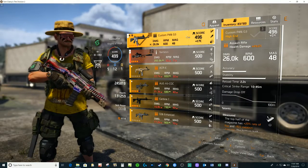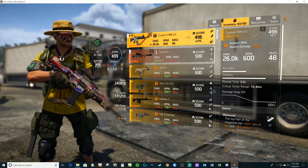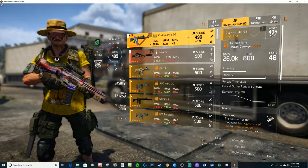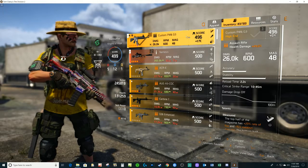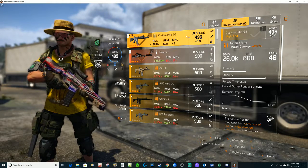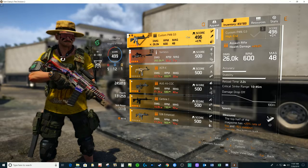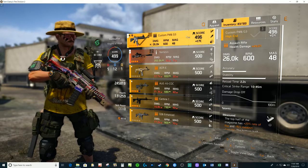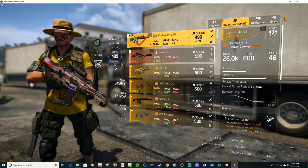That seems like the fastest way to do it. Now you see the second half of the magazine stats: 26K damage, 600 RPM. So I ran the P416 into the second half of the magazine and then switched to the Nemesis — I didn't fire the Nemesis, I just switched to using it — and that changed the stats. So maybe that's all you got to do.